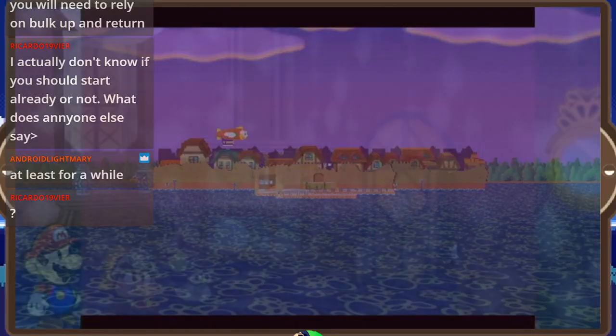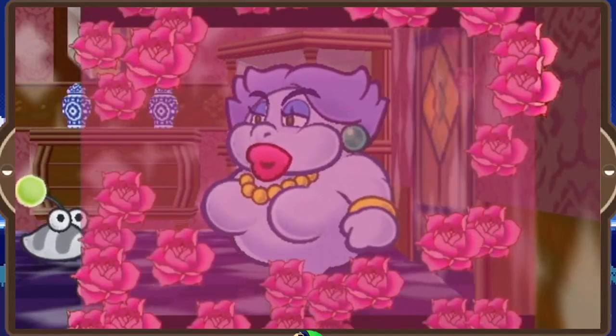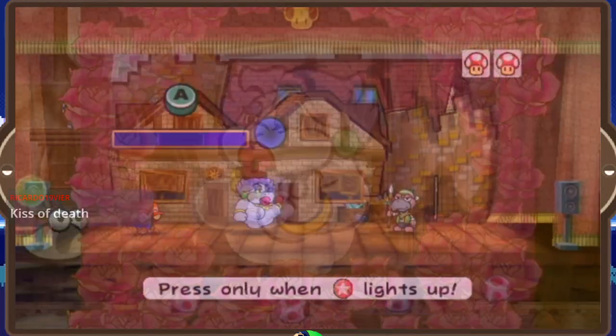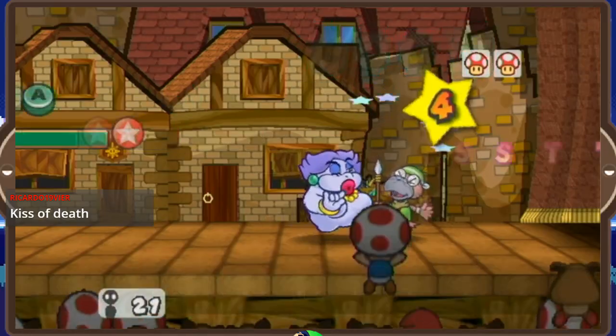When we return to Paper Mario: The Thousand-Year Door, we'll be taking a look at the next partner in sequence: Flurrie, because we already did Koops. If you're interested, subscribe and click bell notifications, because I'll absolutely be streaming this challenge on my Twitch channel. Follow me there if you want to see this challenge live. Thanks for watching — I'll see you all later!